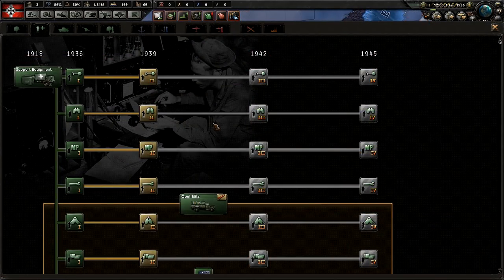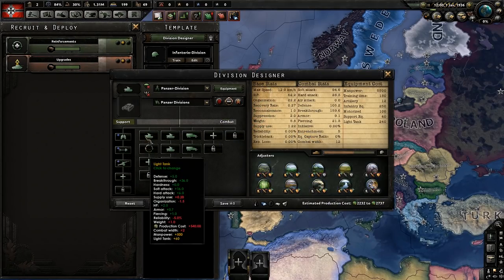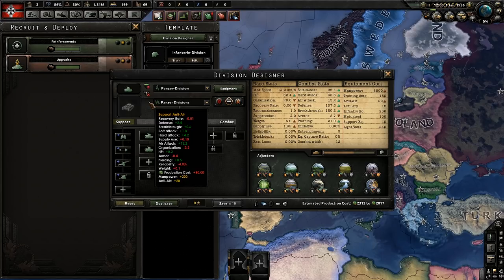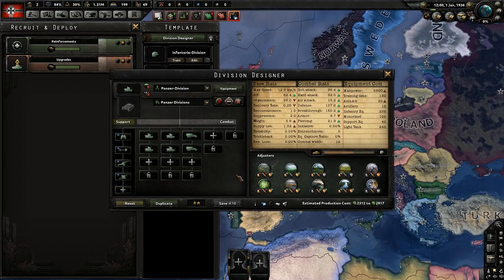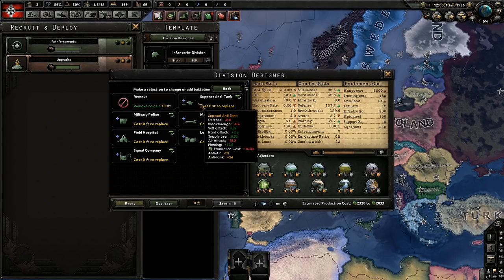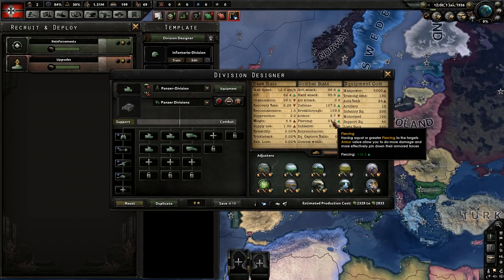Now let's talk about probably the most controversial part of this entire video: support companies. You can add support to your tank divisions by opening up your template and clicking on the support section on the left-hand side. First off, anti-air is an amazing thing to add if you don't have any air superiority options — if you know for a fact you are not going to have air superiority, it's a really good idea to add self-propelled AA. Next, anti-tank is great to have with your divisions, especially if it's a light tank division, so if they go up against armor they can still pierce something.